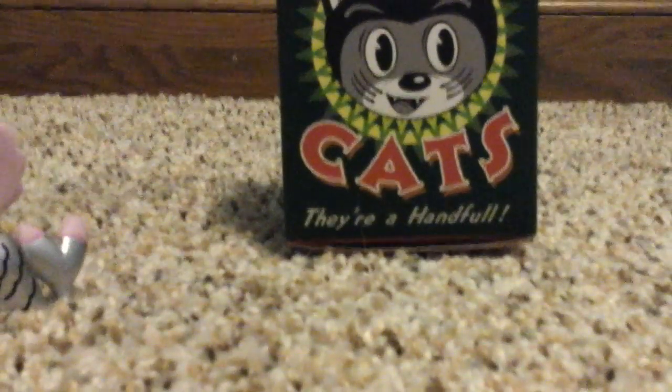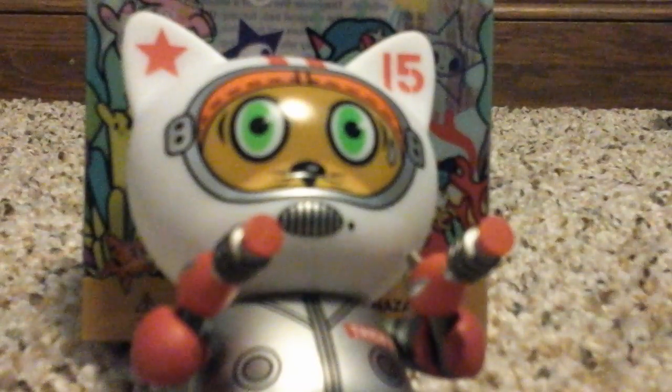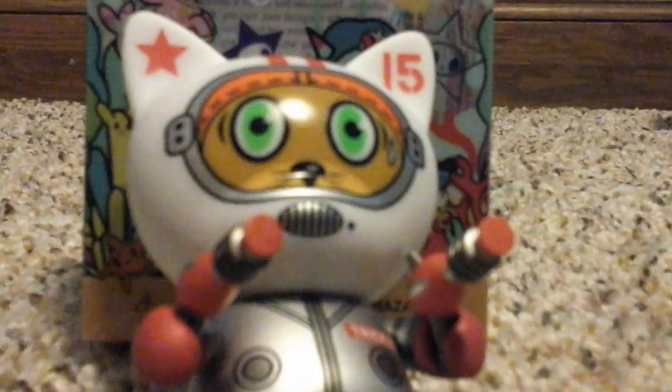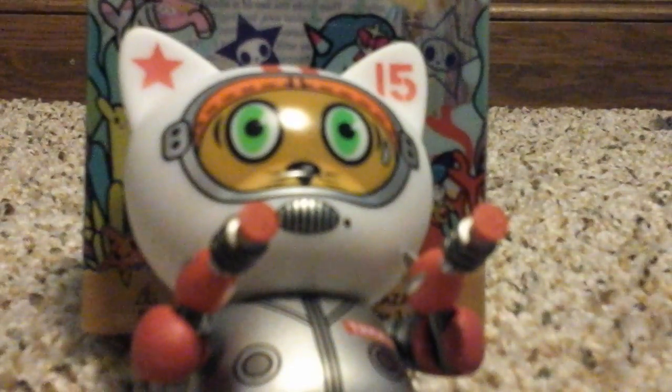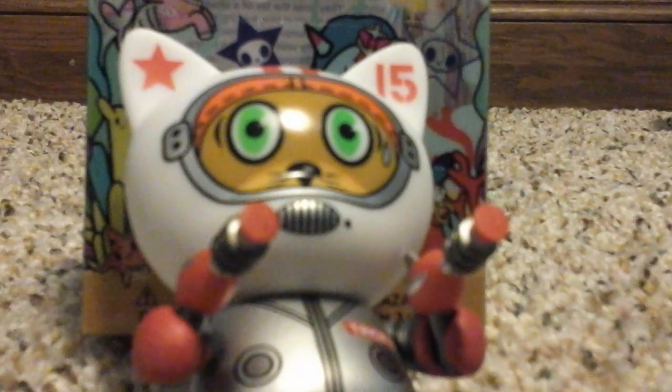Now for the last blind bag — the Tricky Cat. I got the Rocket Blaster Kitty. He's supposed to come with one rocket, but it gave me two, so I got an extra rocket! This Tricky Cat is a 2 of 20 chance, so it's pretty easy to get. He has the number 15 right there, a star, two guns, and his eyes — he looks nervous, don't know why. He has the little Tricky logo and he's in his uniform.